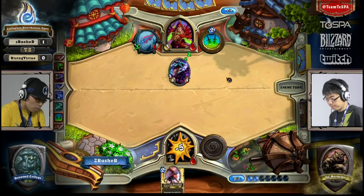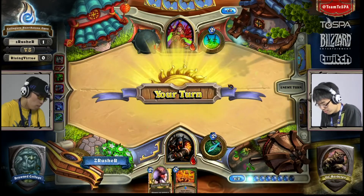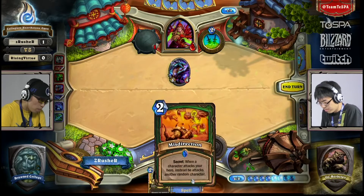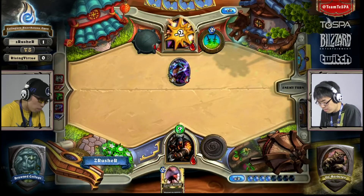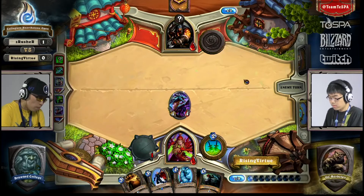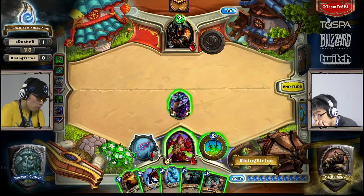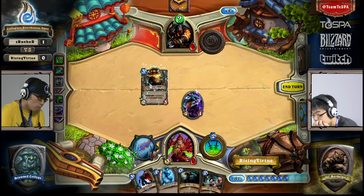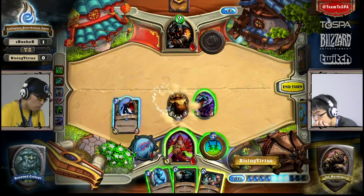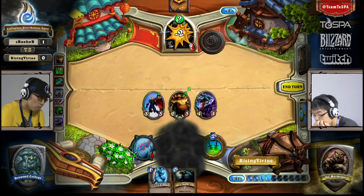That Shadow Step would have been kind of cool with the SI:7 Agent — it would have been the same damage though. Misdirection is actually pretty big here. He can attack with his weapon and the SI:7 Agent. Eviscerate plus SI:7 Agent — there it is! You have to lead because both of those cards are combos. Correct — there it is.